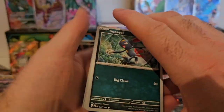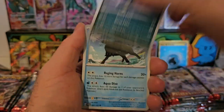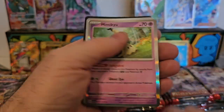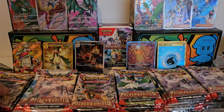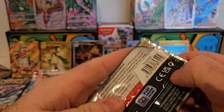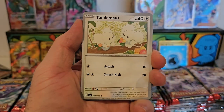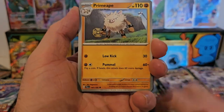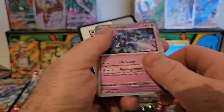Definitely a good variety of products to open, always gets exciting to see what we can pull. We've got Serviper, Paldean Tauros, Luxio, Zamazenta, Waraurtle, and a Mimikyu. We've got Tandemaus, Sprigatito, Magnemite, Narsil, Grusha, Primeape, Miss Fortune Sisters, Misdreavus, Magnemite, and a Celadroof.